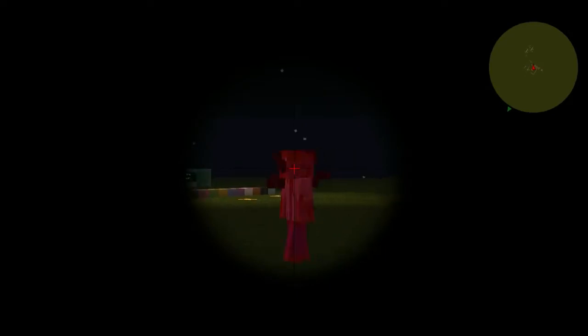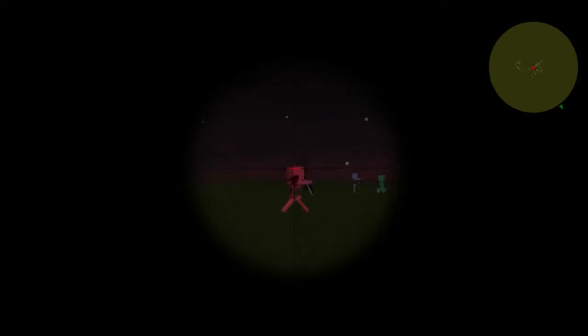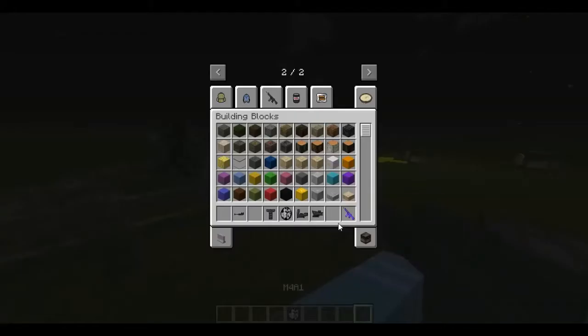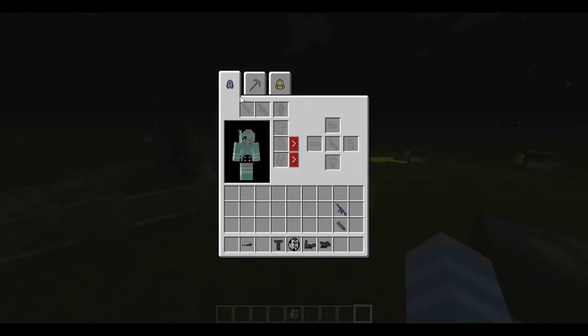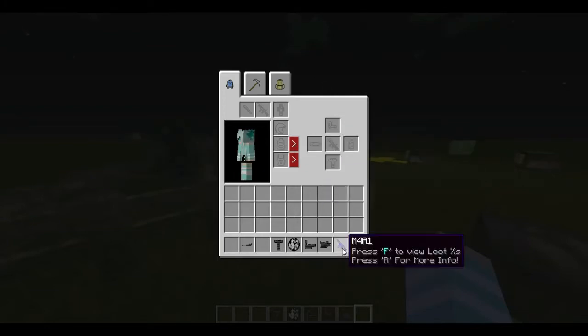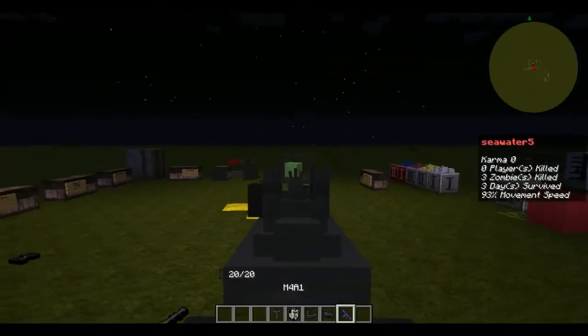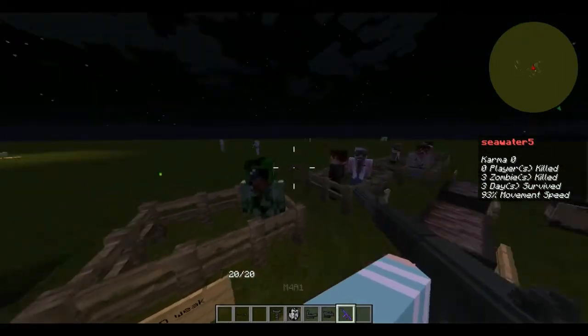People prefer the 5x scope over the 10x because of its reticle — it's red. The suppressor lowers your gun's damage by 2 but makes it quieter, and zombies are less likely to spawn when you shoot. Pretty satisfying.